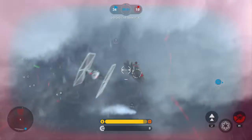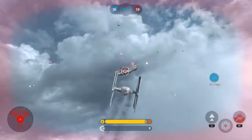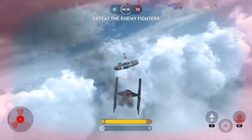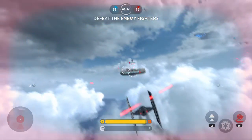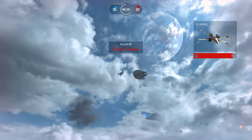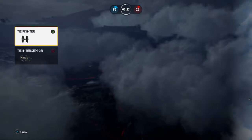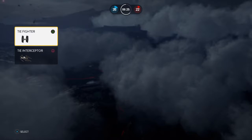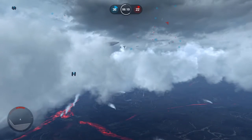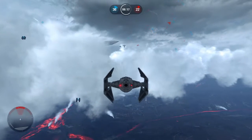I actually got a hit on him without locking on. The way to lock on is to press L2. I died — we almost got the Millennium Falcon. Now I'm going to show you how to fly the TIE Interceptor.